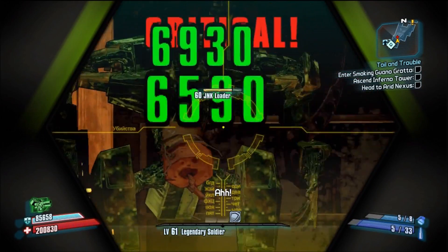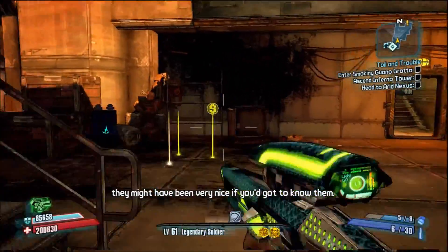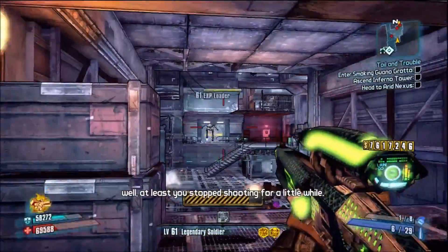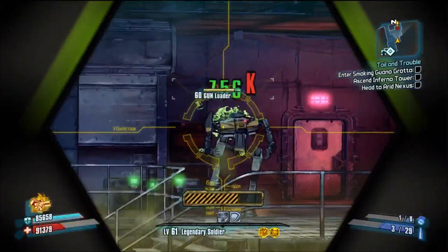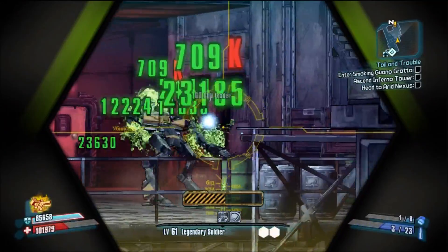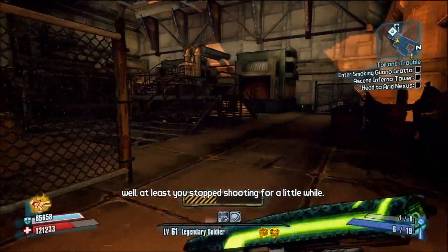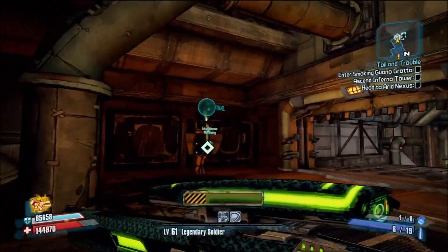This sniper rifle can definitely be used effectively, especially if you're using it in tandem with Zero and the Ascension skill — you can get a few more critical hit stacks and bonuses, and potentially this can be a very effective sniper rifle. If you're not playing Zero, this sniper rifle is decently average. The critical hit stacking does come into play if you are accurate, and you will notice some decent headshots. But frankly, there are better guns, and the voice does get pretty annoying if you use it too much.